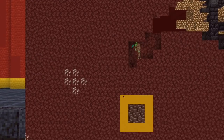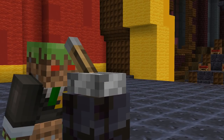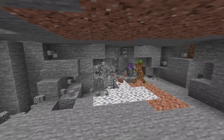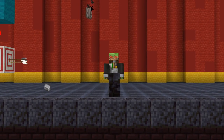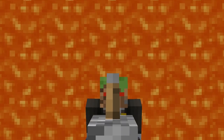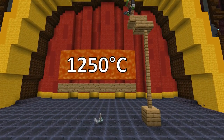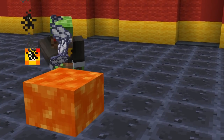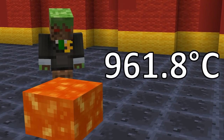Secondly, the metal has to be rare — with ancient debris being the rarest ore in the game, our real-life metal counterpart has to be equally as valuable. And finally, our real-life netherite has to be durable, since netherite tools have the highest durability. So let's see our candidates. Common white metal gold alloys include nickel, palladium, silver, and platinum. For criteria 1 — melting point — let's chuck them all in lava, which can be as hot as 1,250 degrees Celsius, and see who survives. Silver has bit the dust with a melting point of just 961.8 degrees Celsius.